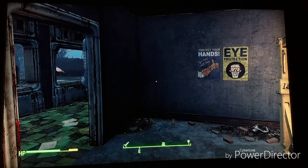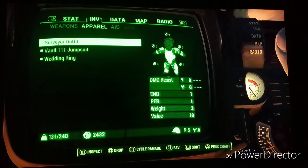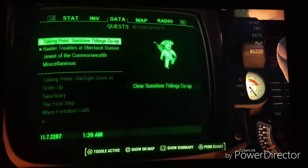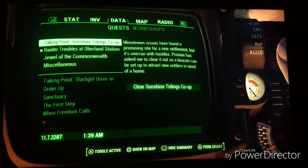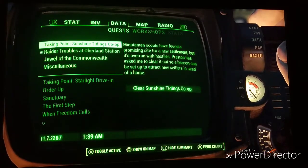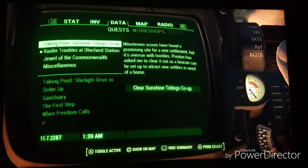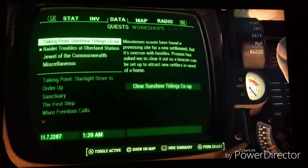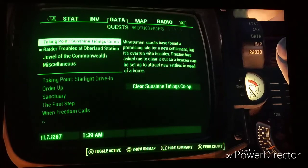What we're going to be doing — if we go to our quest — we're going to be doing this settlement called Taking Point: Sunshine Trading Co-op. So let's do that and see where that leads us.